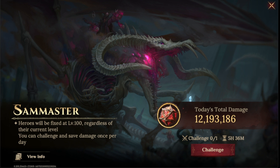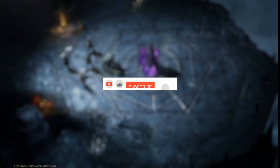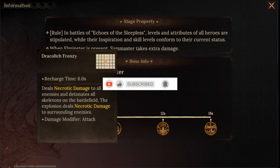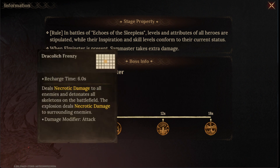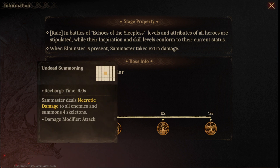The highest points I got with this team was 12 million. I tried different elements, but this team I used today — which is a Poison team — got the highest points for today. The first thing we're gonna do is check his new skills. For the ultimate, he got the Draculish Frenzy. He will be dealing Necrotic Damage to all enemies and detonates all his Skeletons on the battlefield, and the explosion is also going to be dealing Necrotic Damage to the surrounding enemies.